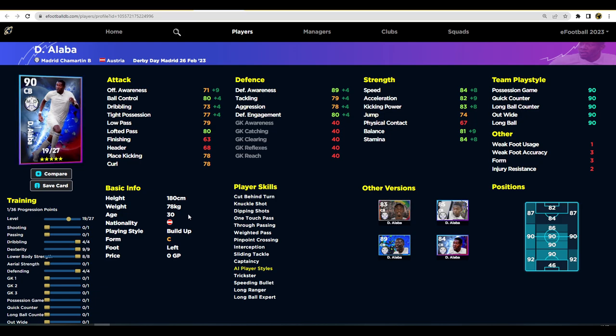The second Alaba build has 89 defensive awareness and tackling aggression under 80, meaning you'll need to manually defend more. This suits him as a DMF or excellent left back with brilliant defensive capabilities but also the pace and power to compete with tricky wingers. I still prefer him as a center back though. You could reduce defending by two to get 95 defensive awareness, then pump up his speed to 80.